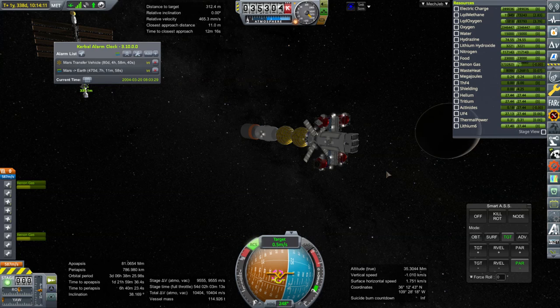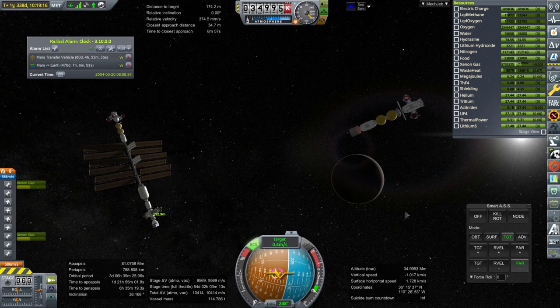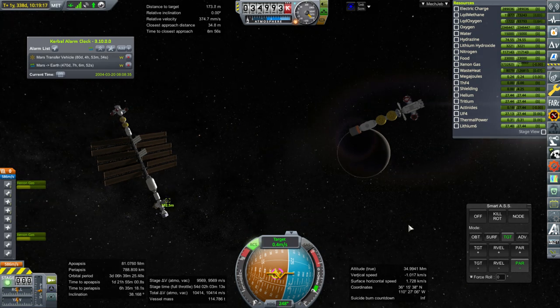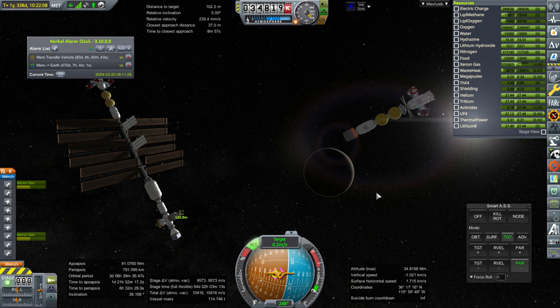Well, obviously this sort of thing is dangerous and nerve-wracking, so hopefully we won't get this wrong. At least we're lined up as far as roll is concerned. Of course with the location of the RCS thrusters it's not perfect control for docking here. Okay, closing — we are now within 200 meters.